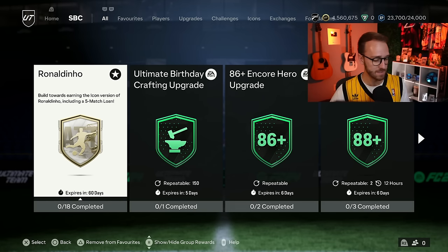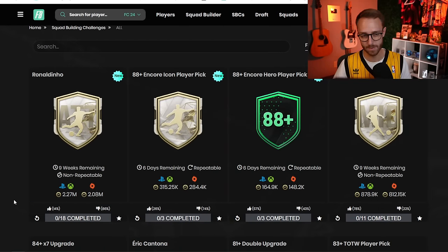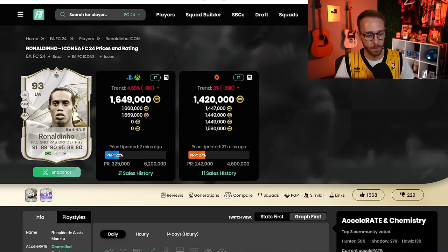And that is why the Dino SBC is priced where it is — 2.2 million coins. It's only 14% upvoted, but I think a lot more people are doing it than the 14% would suggest, because people see Ronaldinho and they complete. So I think that lays it out perfectly.